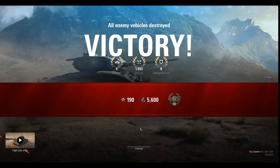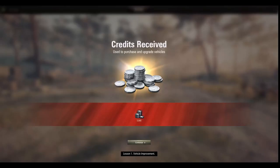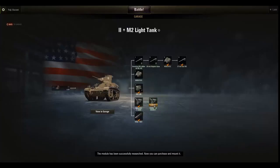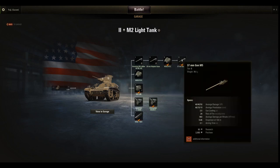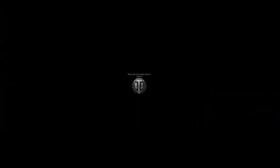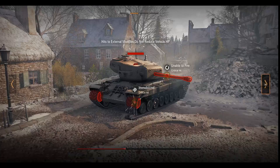Boot camp sniper reward. Lesson one - vehicle improvement. Combat experience is used to research vehicles. Later on, once I'm able to play multiplayer, I'm going to be playing with my boy Amax - you've seen him in other videos on the channel. I just need to get through this tutorial first. It literally just taught me these things in the last tutorial. Why is it showing me a tutorial screen again?